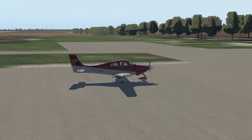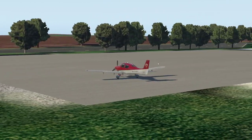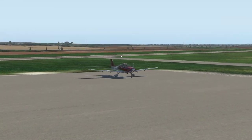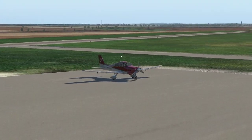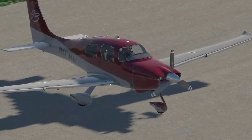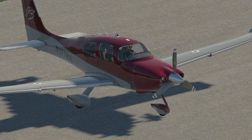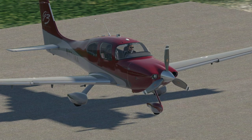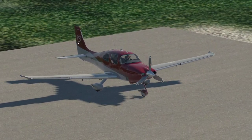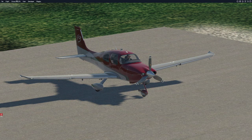Exterior-wise, this is a pretty run-of-the-mill G3 SR22 with a lot of extra equipment installed. We've got oxygen, we've got FIKI — you can see the porous panels on the wings — and it's approved for flight into known icing. The antennas indicate satellite weather. You can tell it's FIKI because of the additional porous panel on the rudder. Let's hop into the cockpit.